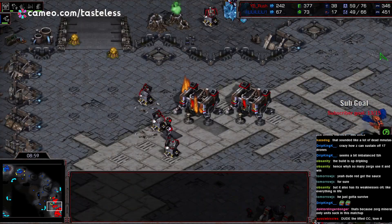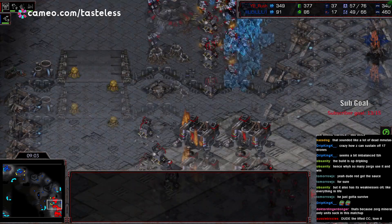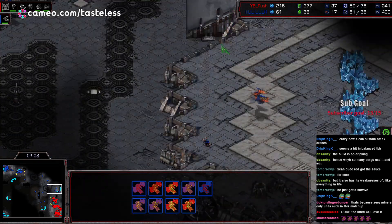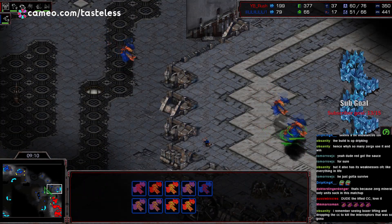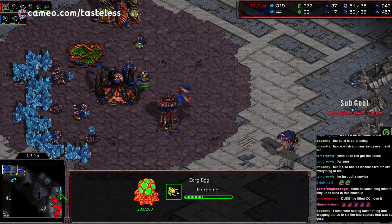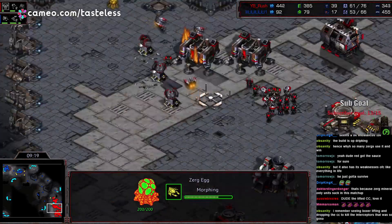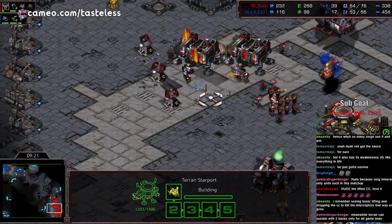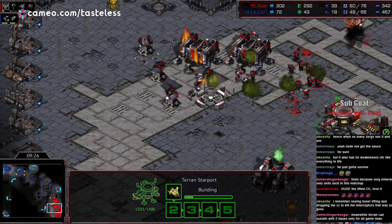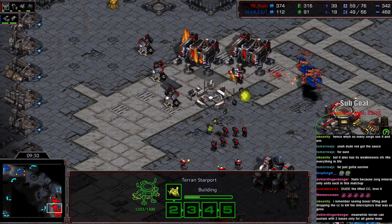At this point we're still at a pretty insane SCV count compared to drones. We don't have the third base up yet for Zerg, and it does seem like we're in a bit of arrested development on either side — although the Terran has truly continued to tech up and will now get valkyries. Valkyries are basically going to be the moment where the Zerg has to figure out another plan, whether that's using scourge to fly into the valkyries or something else.